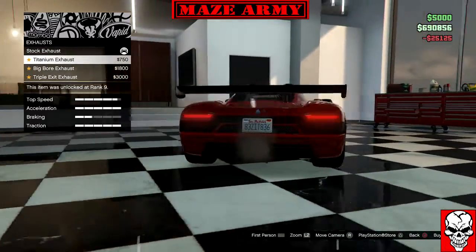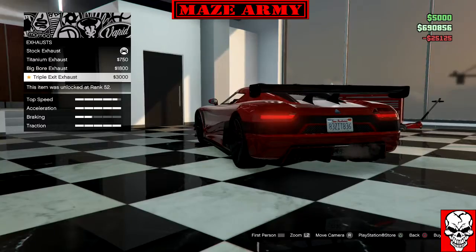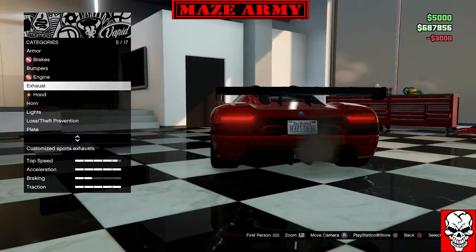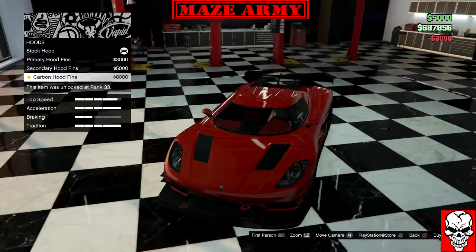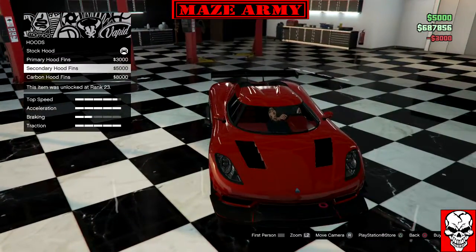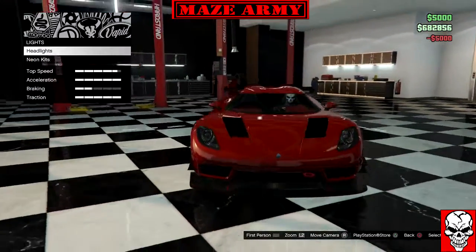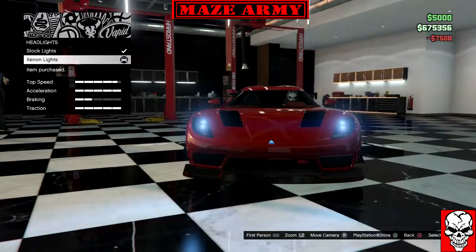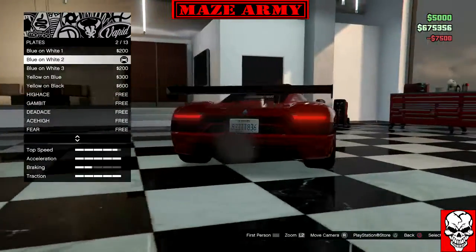Let's check the titanium exhaust — I like that one. For the hood — no, no, yes, we'll go with this one. Then the headlights. I'm not picking neon on it just yet but I will put that on there later.